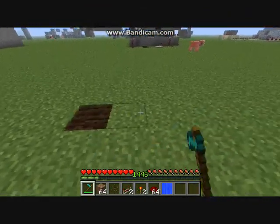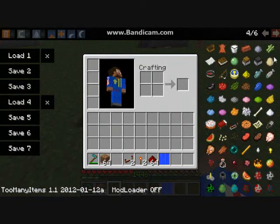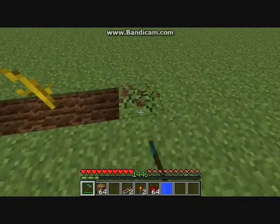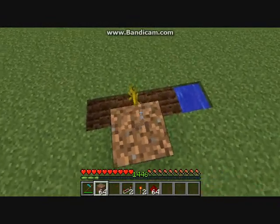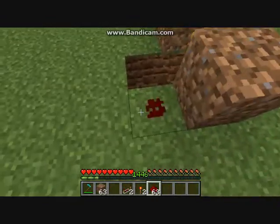Till three blocks. Place melon down. I forgot to get bone meal. Place the bone meal down. Put some water. Two blocks right here. And redstone out from here.